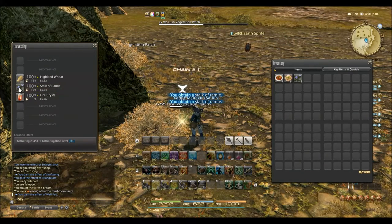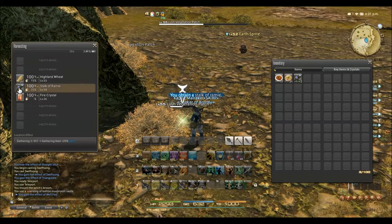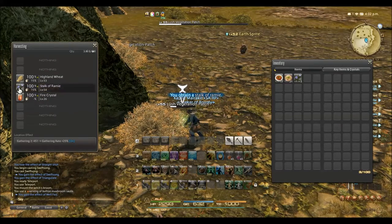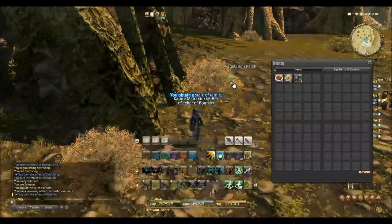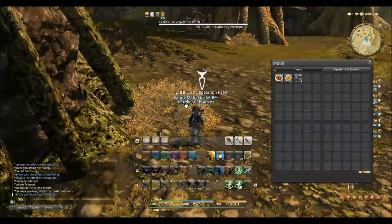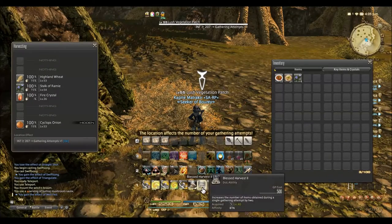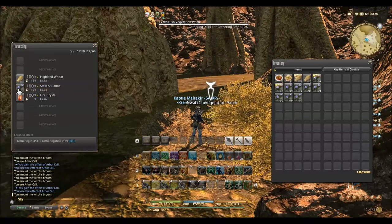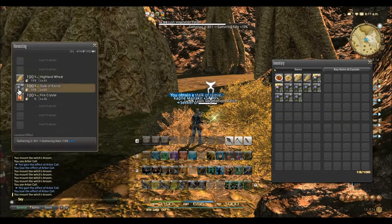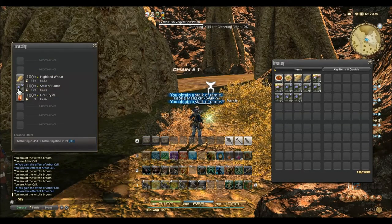Look at the prices on your server to determine if the value is high enough for you. Stalks of Raimi are primarily used by weavers to make Raimi thread, which is a staple material. Because Raimi is a staple material on a regular node and unhidden, this makes it a great grind while you are making gill while leveling botanists. To help increase your gill per hour rate, be sure to use your class abilities at the right time.